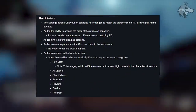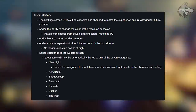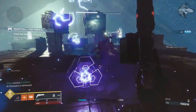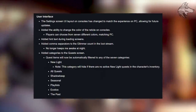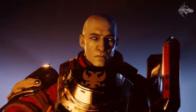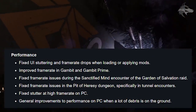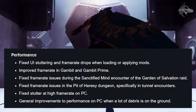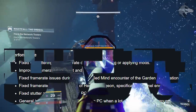For the user interface, the console UI layout has been updated to match the PC experience, and console players can now change the color of the reticle. Hint text has been added during loading screens, comma separators added to glimmer counts in the loot stream, and categories added to the main quest screen — including new lightquests, all quests, Shadowkeep, seasonal, playlists, exotics, and the past. Performance improvements include fixes to UI stuttering and framerate drops when loading or applying mods, improved framerate in Gambit and Gambit Prime, the Sanctified Mind encounter in Garden of Salvation, the tunnel encounters in Pit of Heresy, and high framerate stutter on PC.